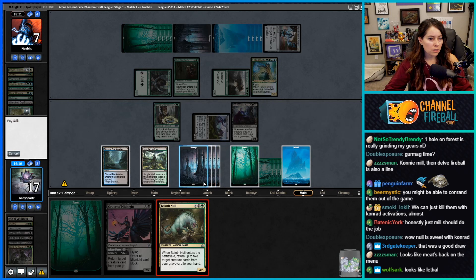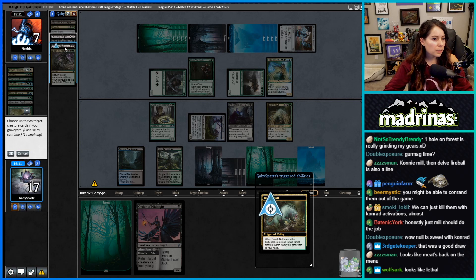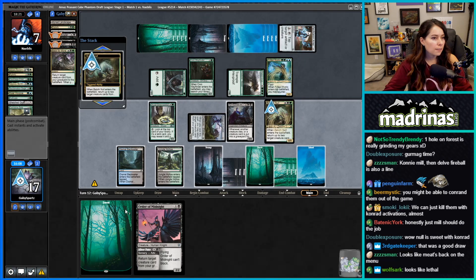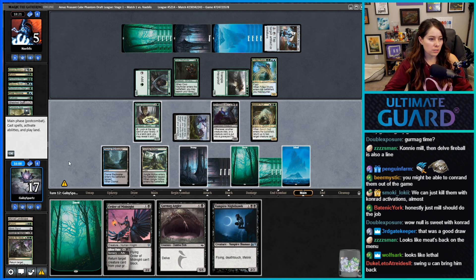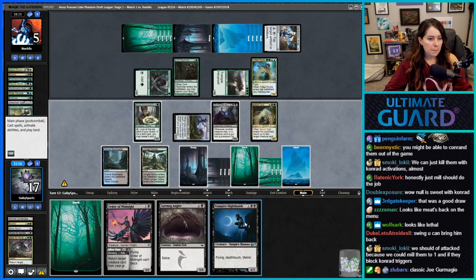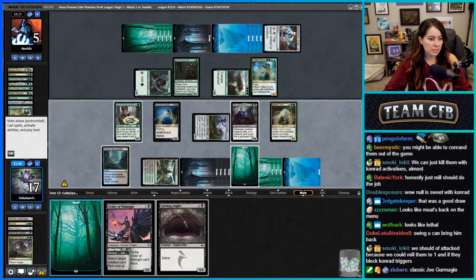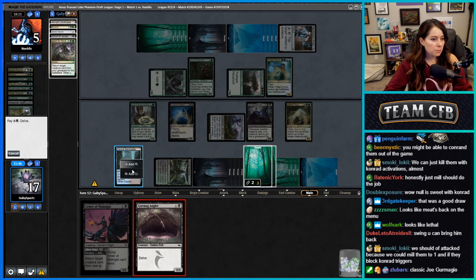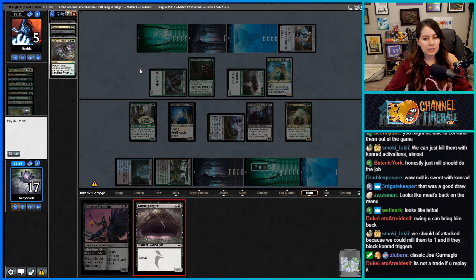Let's go Bailiff Null — one two three four five six. Get back Vampire Nighthawk and Gurmag. I don't feel like we need to trade Conrad — it's just not really worth it. This is classic. Let's go one two three. We have Regrowth in this deck.